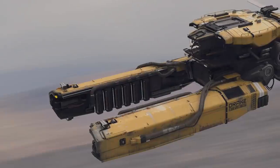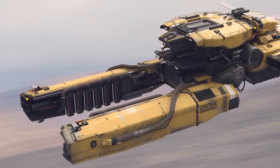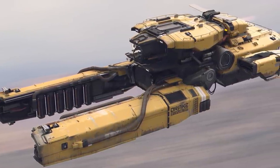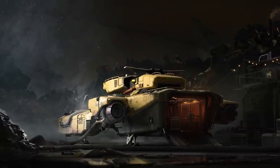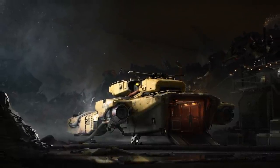The most recent Around the Verse brought us the latest concept ship sale: the Drake Vulture. This is a single-person solo player entry-level salvage ship, highly inspired by the Dragonfly except the arms are there to drag the salvage in. There is some cargo space for the processed scrap and what appears to be a nice compact dark living quarters inside. It's quite a sneaky, discreet scrapper basically.